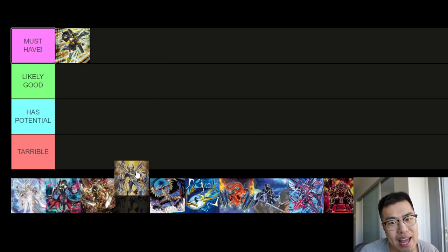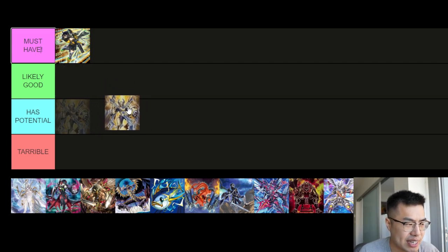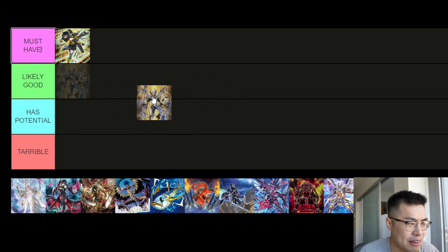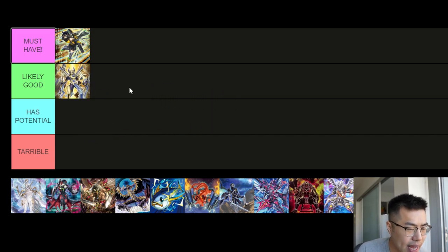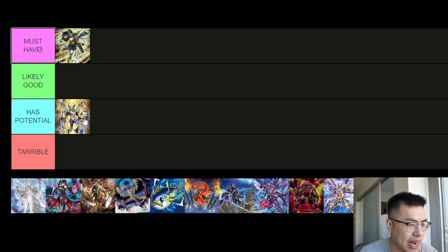The Horus stuff I'd put between likely good and has potential. Even if it's likely good, it'll be on the very low end of that tier when first released. After a couple of events, I think it'll flow down to not very good because this engine is actually very volatile. It seems like every time you draw this specific card — discard a card, draw a card, add Pharaonic Sarcophagus, activate it to bring it back, and make easy Rank 8 plays — you're always investing cards.